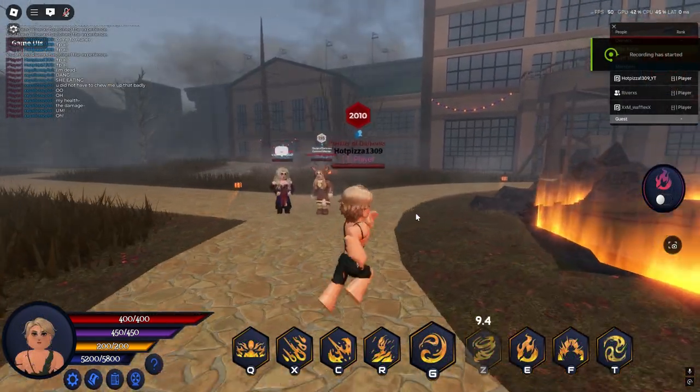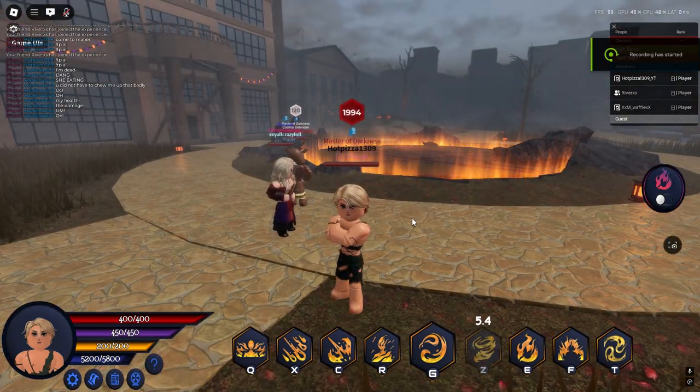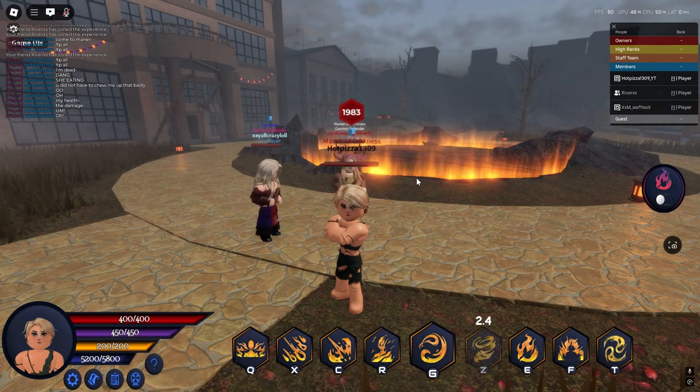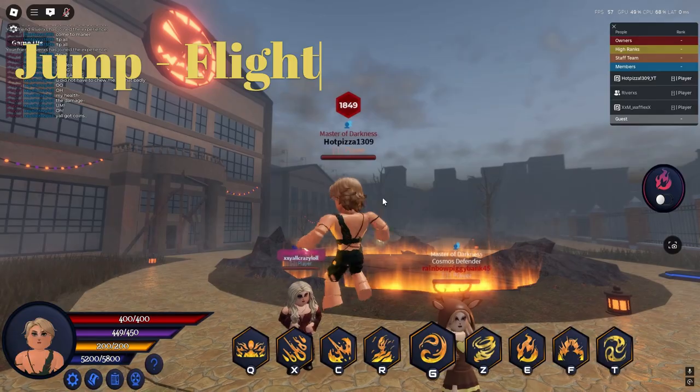Now we will be showcasing Peter Pan, the Human Torch skin. He is being sold as a Halloween exclusive skin for 100,000 coins. Let's start off with his flight — it's giving Peter Pan vibes.